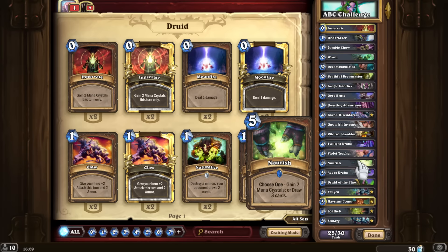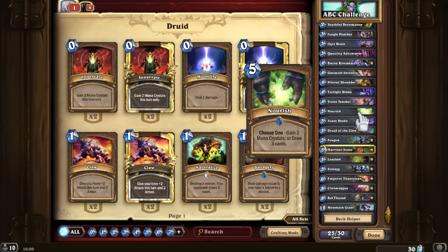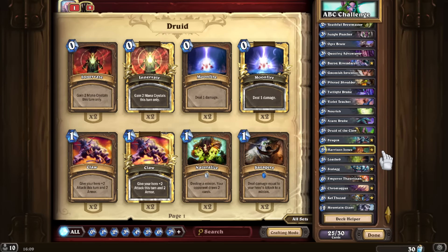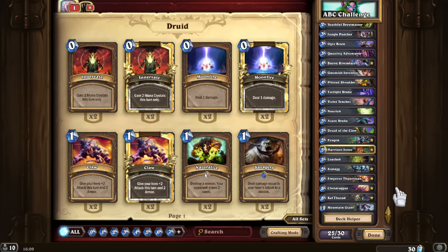For M, I decided to go with Mountain Giant because I imagined drawing a lot of cards. I do have some card draw and a lot of heavy late game, so I will hopefully drop him for less than eight to ten mana — that's my wishful thinking at least. If things don't go well, I could replace him. There are a lot of good M-lettered cards like MC Tech or Mech Warper, but we don't have much mech synergy. I haven't actually tried this deck yet — I want you to witness what I'm doing before I get into it.